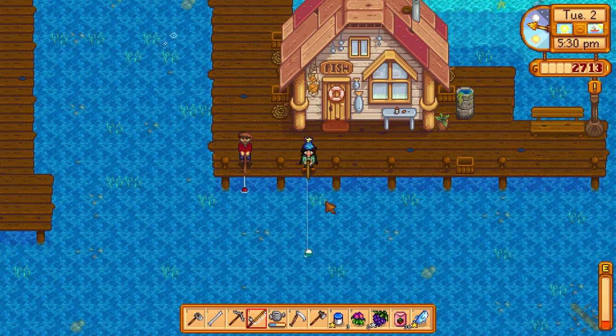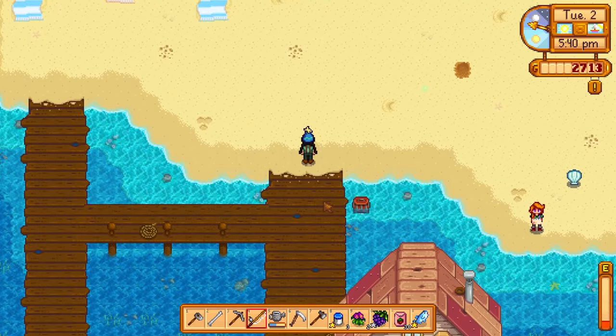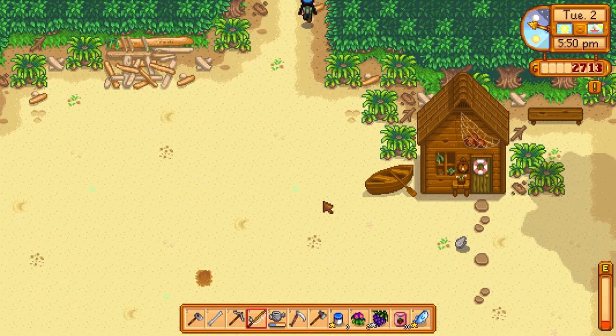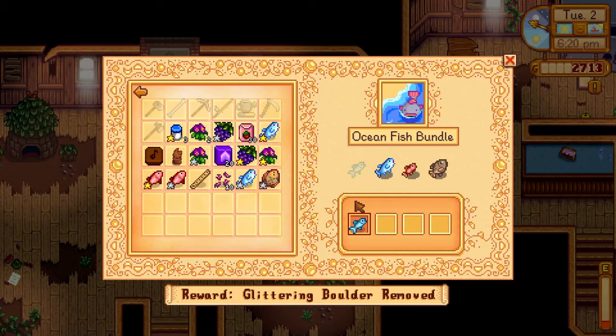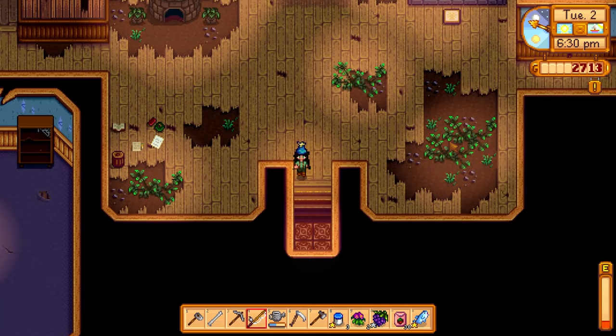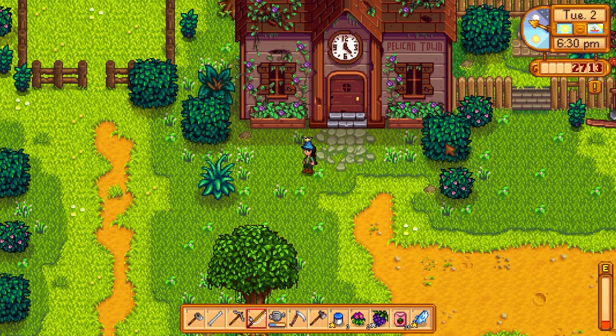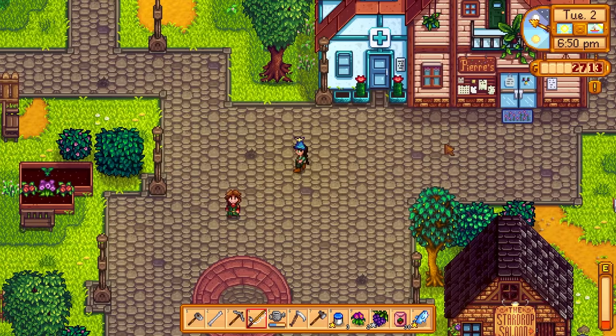Tilapias are only until 2 PM so we're actually not going to be able to catch a tilapia today. My inventory is full so I'm heading out. Let's turn in this tuna at the community center. Ocean fish — tuna, there we go. We just need the red snapper and the tilapia. The red snapper only comes out during the rain so I have to wait for a rainy day, and the tilapia only goes until 2 PM so I need to go earlier in the day for that one.